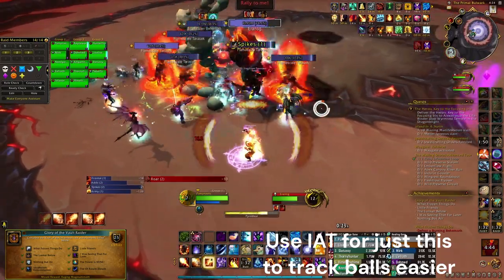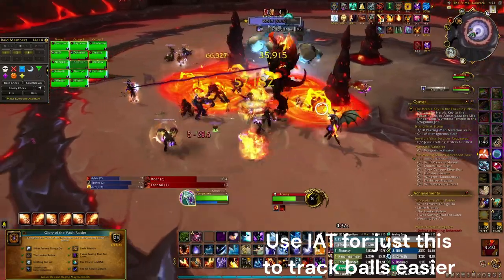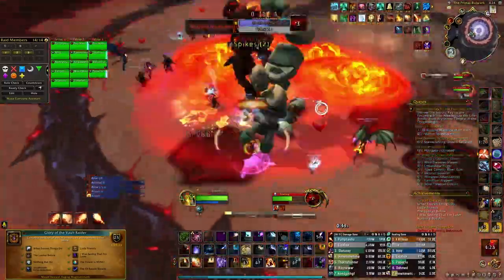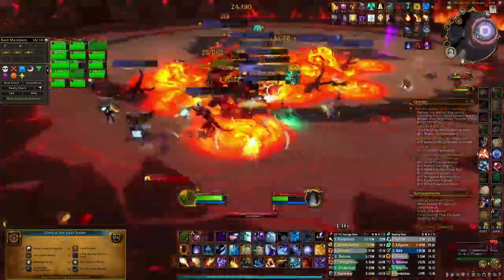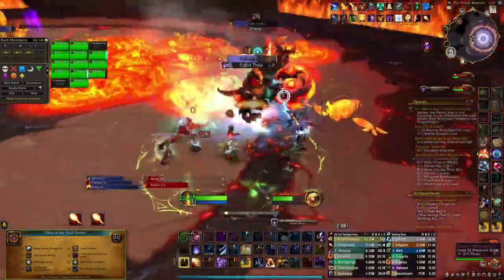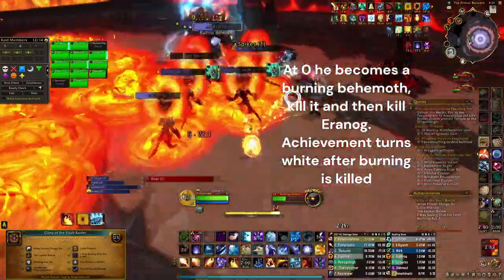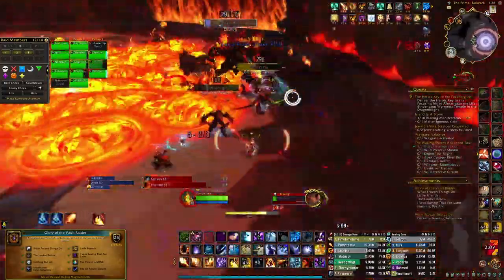He starts out with eight stacks and to get rid of a stack you just drag him through these fire pools. He just thawed — they turn into little vapors and you've got to kill these little adds as they spawn. Always prioritize the little adds and make sure you don't kill Aranog before you turn him into a burning behemoth. Just keep dragging him through the fire, killing little adds, and then here he hits zero stacks, turns into a burning behemoth, and now you can just kill him. And that's the achievement.